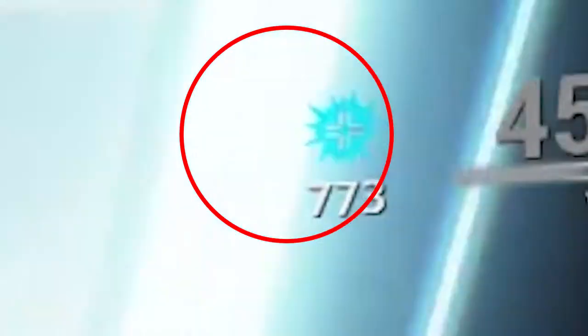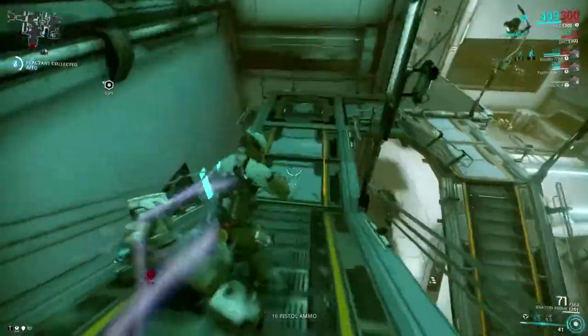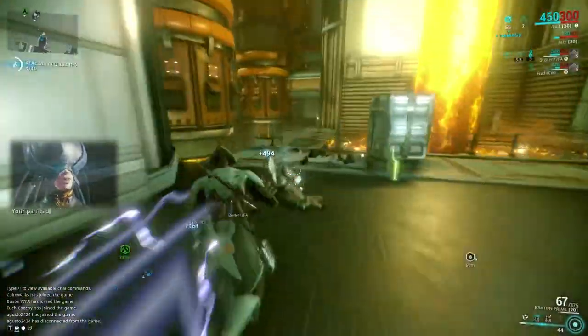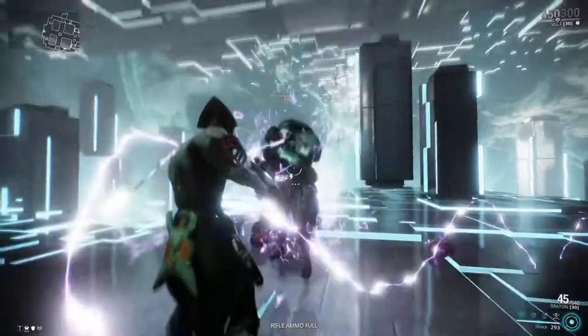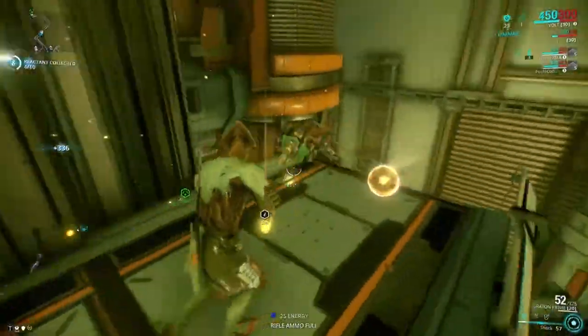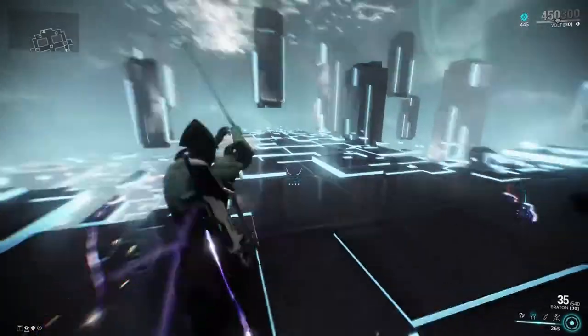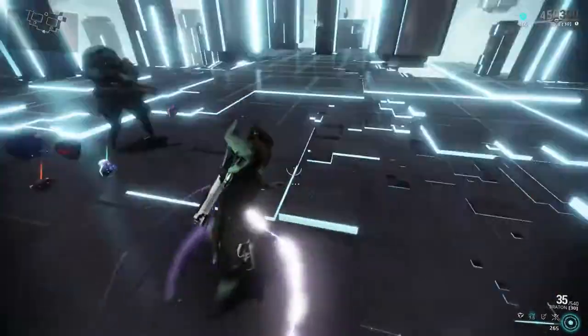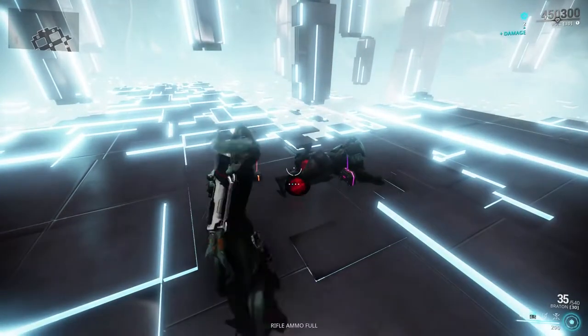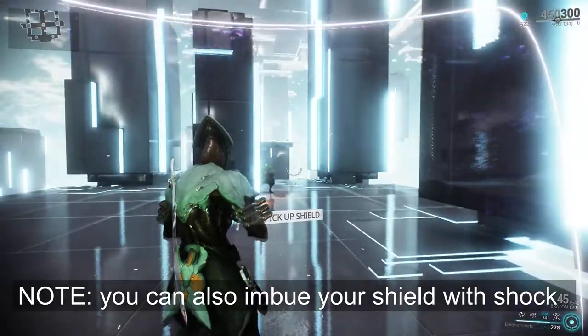For every one meter traveled, five points of electricity damage is added, accumulating to a maximum of 1,000 bonus damage. Static Discharge is additive, so it can also combine with elemental mods on weapons. Shock launches a shocking projectile — it stuns and deals high damage to a single target and chains to nearby enemies. Speed energizes Volt's body and nearby Warframes, giving them increased speed and dexterity — affecting reload time, attack speed, and movement speed.